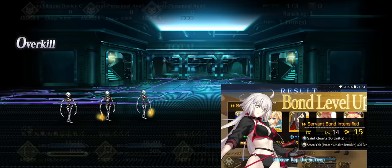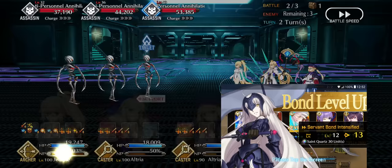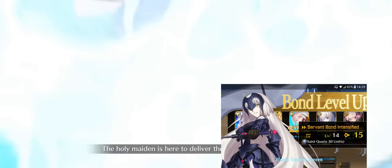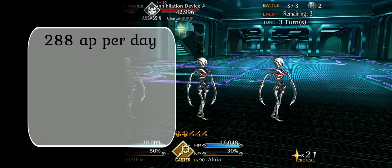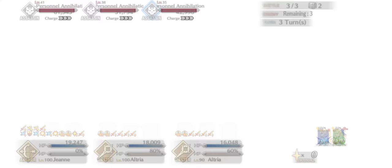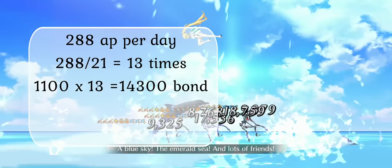Let's think about a so-called dead week — a week where we have no events and you've already done all your main quests, free quests, interludes, rank-up quests, and so on. You can farm each node using your entire AP without using any apples. You can use 288 AP per day, farming each node 13 times a day. You get around 1,100 bond per servant each time, which is around 14,000 bonds per day across your entire team.